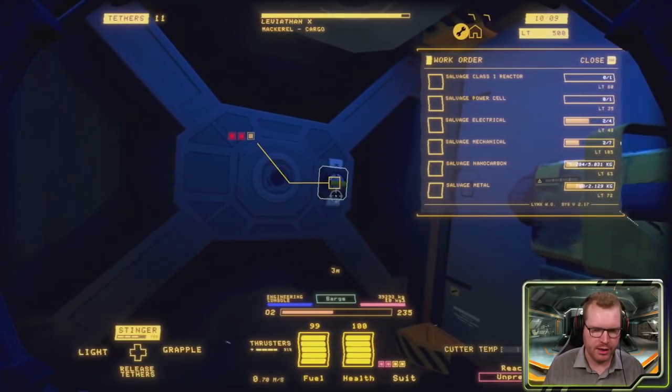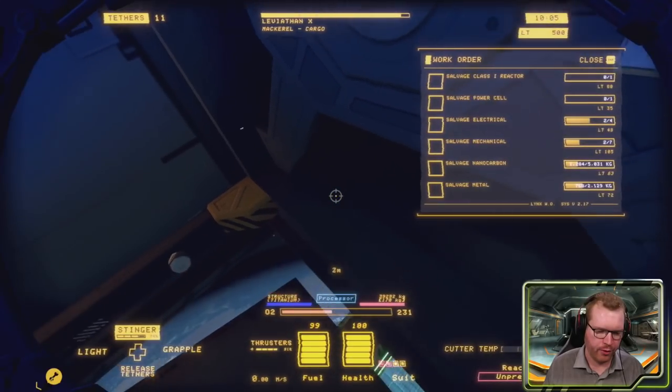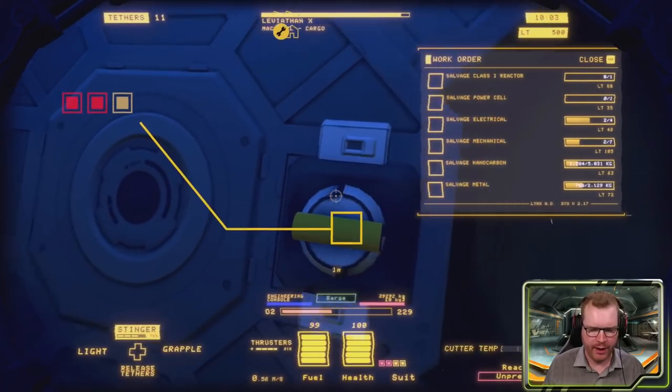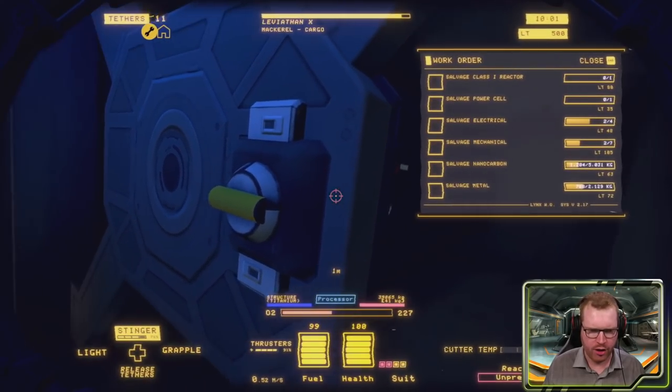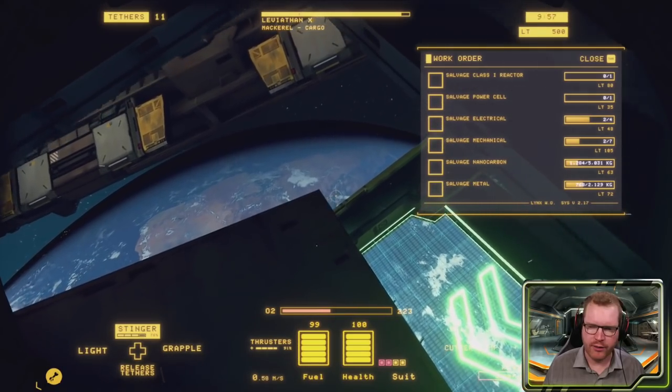I'm going to make my trip down there as easy as possible. I'm going to remove the floor again. I just unlocked the engine sitting back here so that it's loose, so we can pull that out later if we want to.